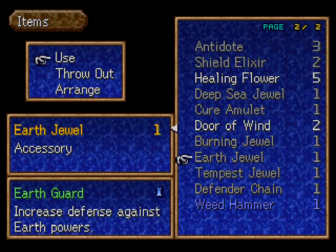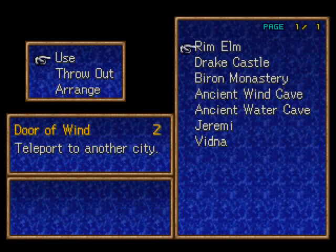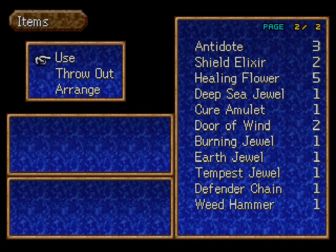Speaking of the Door of Wind, I'm gonna use at least one. You can pretty much go anywhere, which is pretty nice. This is called the Ancient Water Cave. Apparently, Ancient Wind Cave and Ancient Water Cave are connected. So, I'll stop the video right here. Next part, I'll meet you back in Jeremy to take care of business. See ya, everybody! Bye!